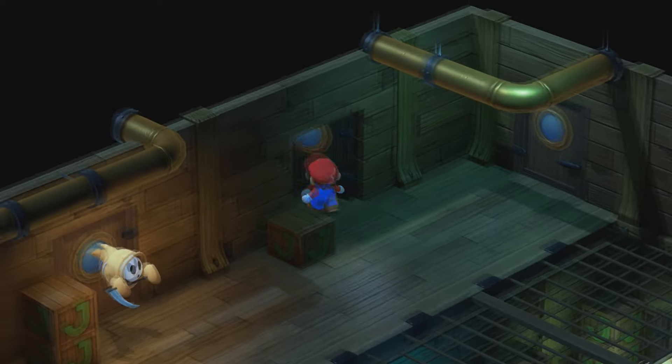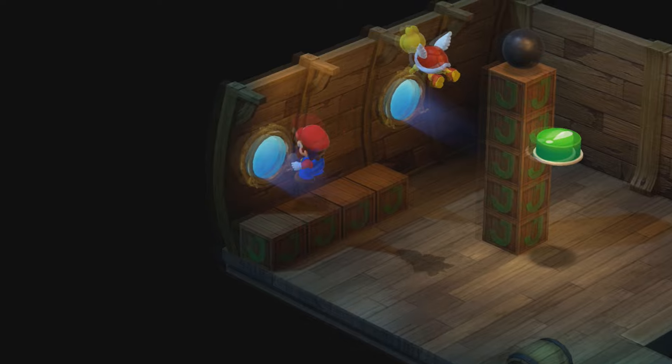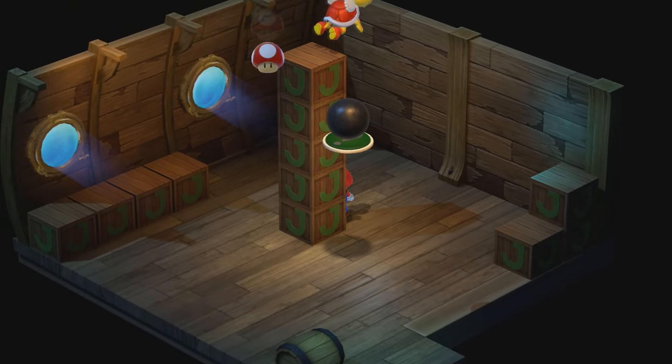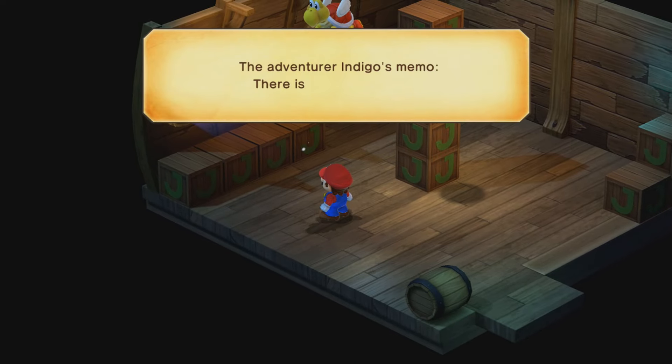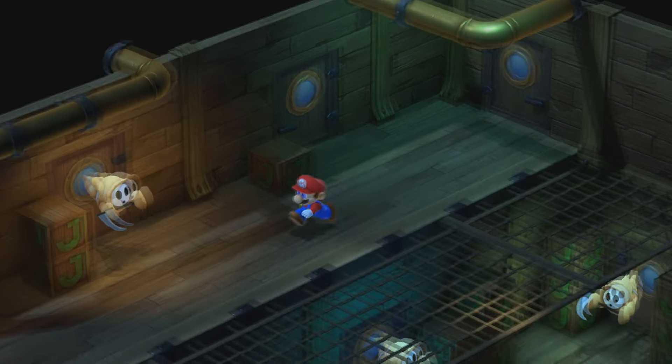For this first room, we have to guide this Koopa into the cannonball to knock it on the switch. We'll get a Healing Mushroom and the password hint. The Adventurer Indigo's Memo: there is an S in the word. So that's good information.